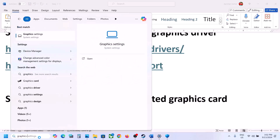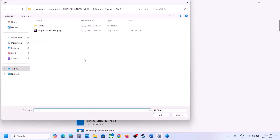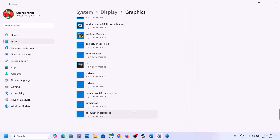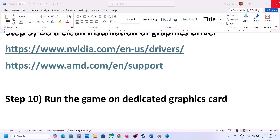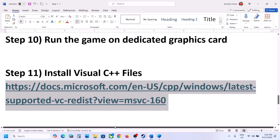The next step is to run the game on the dedicated graphics card. Type 'Graphics Settings' in the Windows search box, go to Graphics Settings, click Browse, navigate to the game installation folder: eFootball > Binaries > Win64, select the EXE, click Add. Once the game is added, click Options, select High Performance, click Save, then launch the game and check.